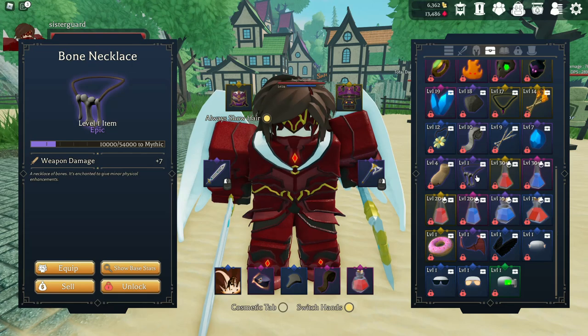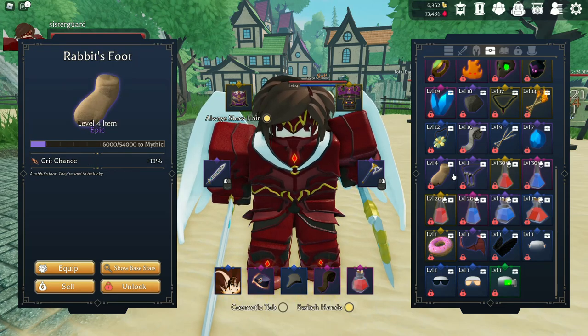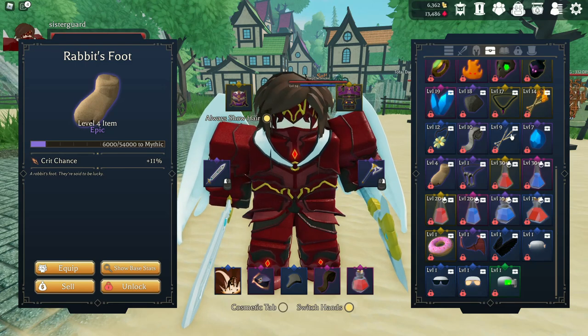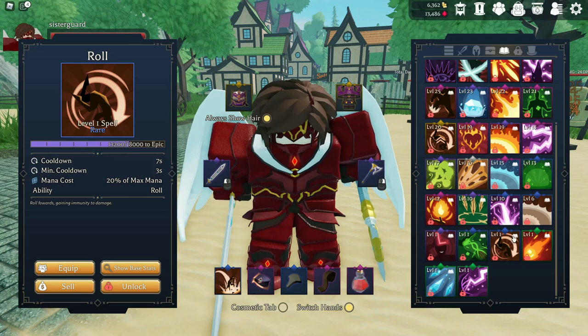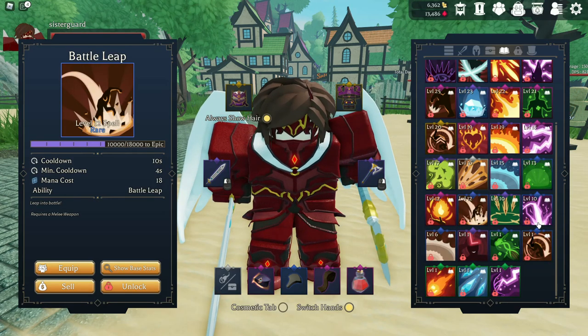Bone Necklace is going to give you that weapon damage early on. Rabbit's Foot is going to give you that crit chance — this is going to help a lot with damage, especially early on, so this would be something good to pick up. As far as spells go, starting off before that level 10 mark, you're going to be looking at a Roll — this is going to help you get away from enemies and help you maneuver around the battlefield.